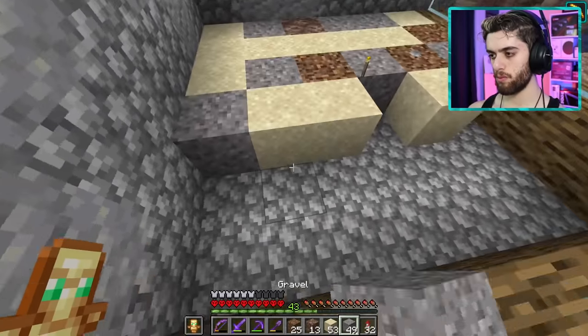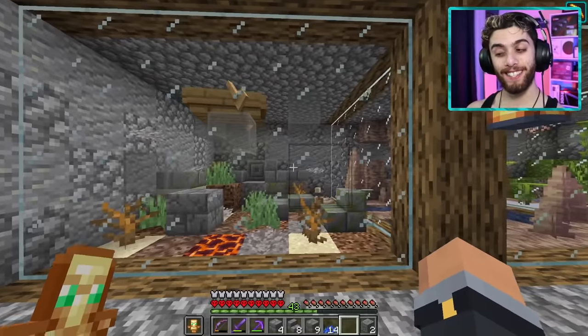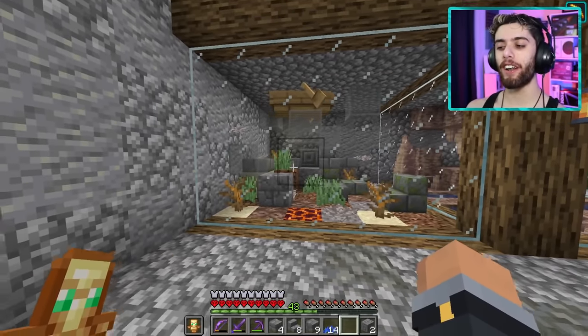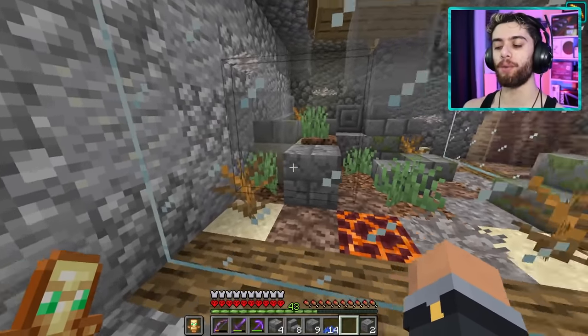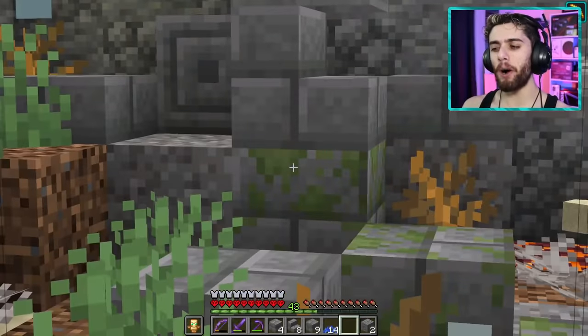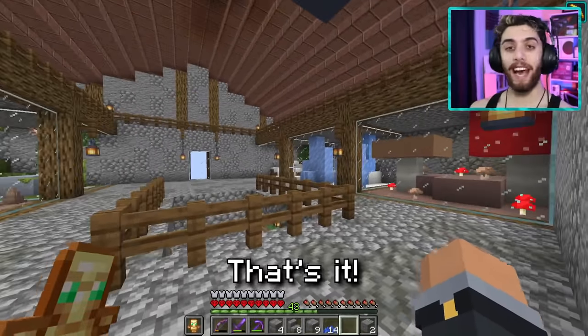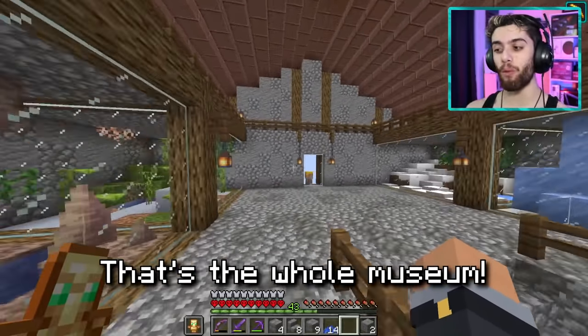This was by far my favorite biome because I really was creative with it. I think it looks really good — I used coral and some nature blocks to make it look kind of like seagrass and kelp. I even made an ocean ruin and a shipwreck. Guys, that's it — that's the whole museum. We're all done. She looks glorious.